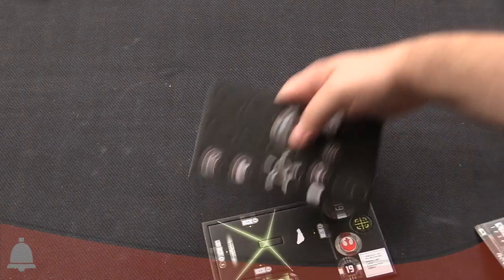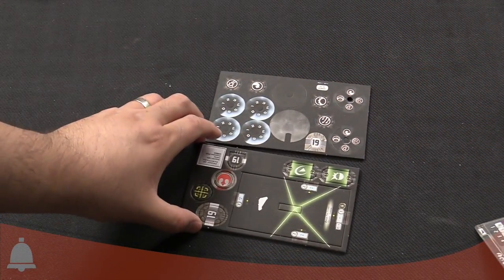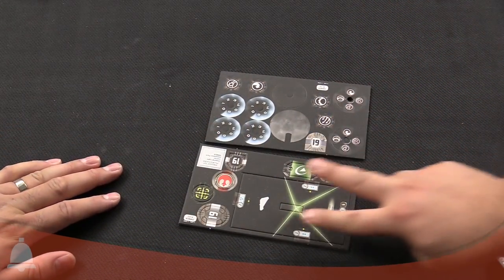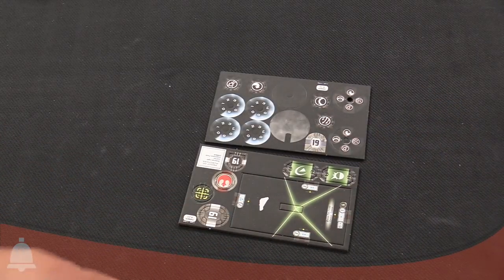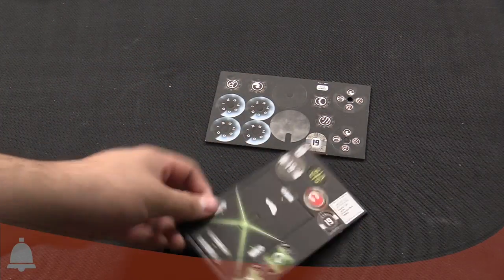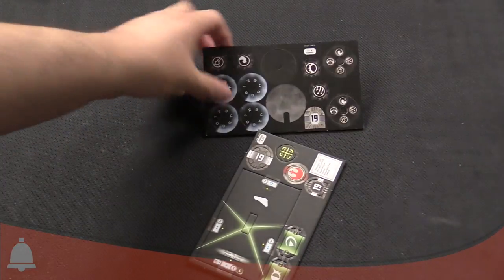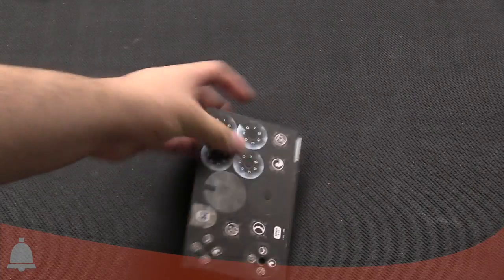So we've got your tokens and all that good stuff. You can see the firing arcs on this thing — like most Imperial ships, a huge front arc. This is the front; that's the rear. You can see a very wide front arc there — front and back. And just the different tokens and dials and stuff like that. It's got two command dials — yep, two command dials.